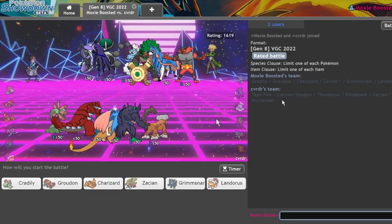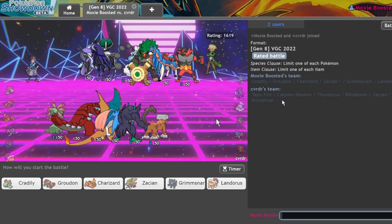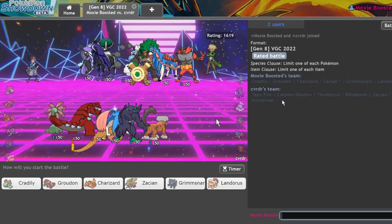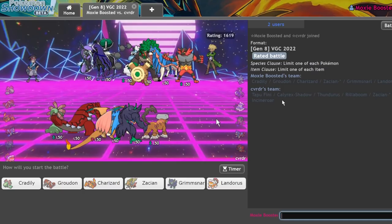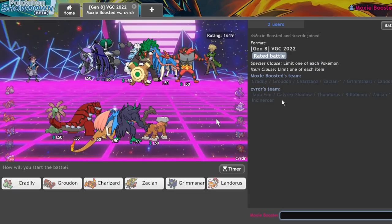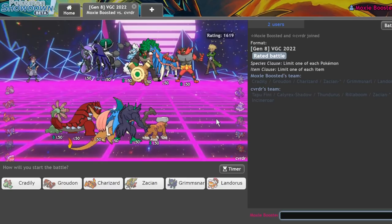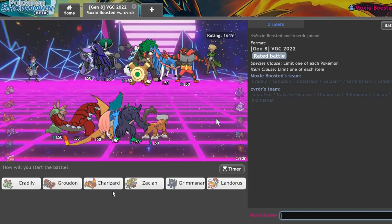We face a pretty interesting team: Tapu Fini, Calyrex Shadow Rider, Thundurus, Rillaboom, Zacian, and Incineroar. The Thundurus on these teams with Calyrex Shadow Rider tends to be Defiant because it handles Incineroar so well — they just don't want to lose to Incineroar on lead because they'd let off Calyrex Shadow Rider.